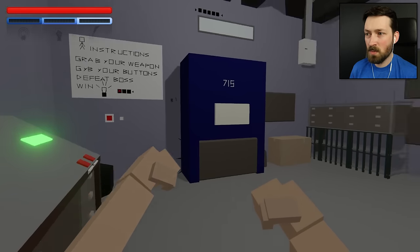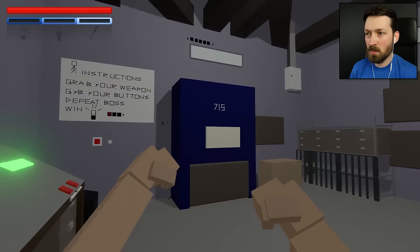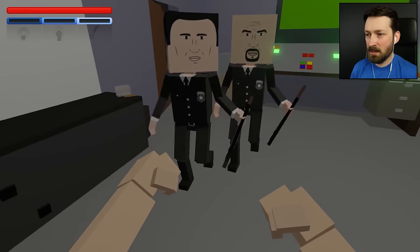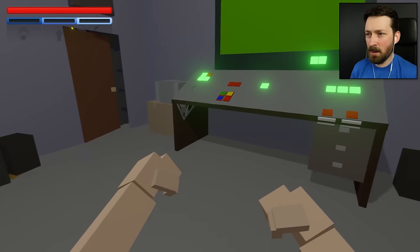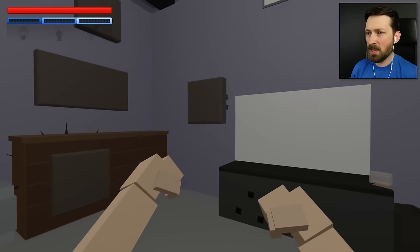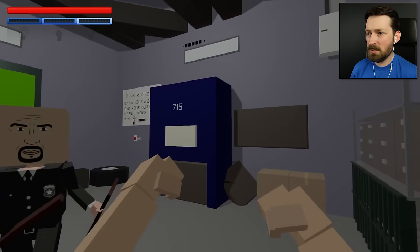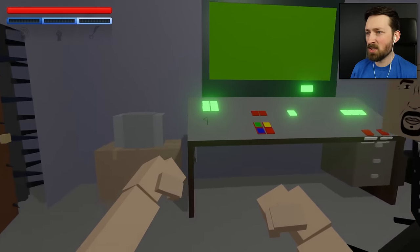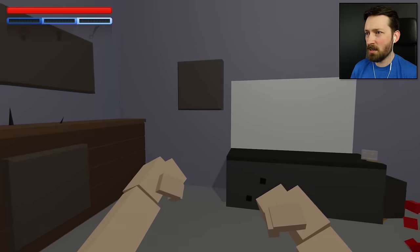That one? Nothing there. That one — it released shotgun guys. That's not really how you use shotguns. I'm just gonna keep playing. We hit another button and that button did nothing. Probably would have also summoned them. Bottom left does that.